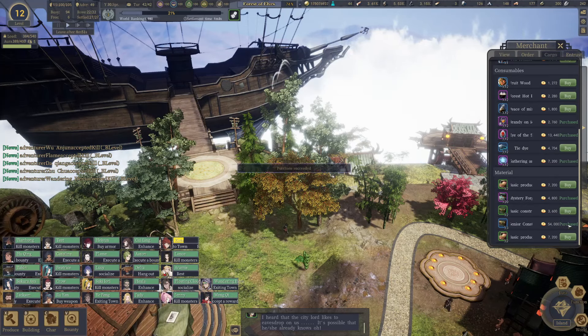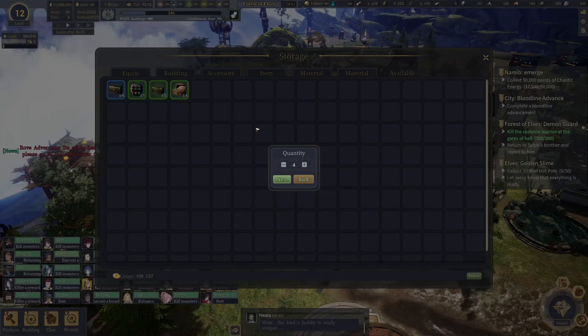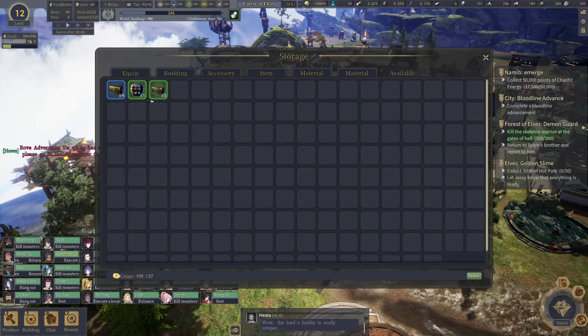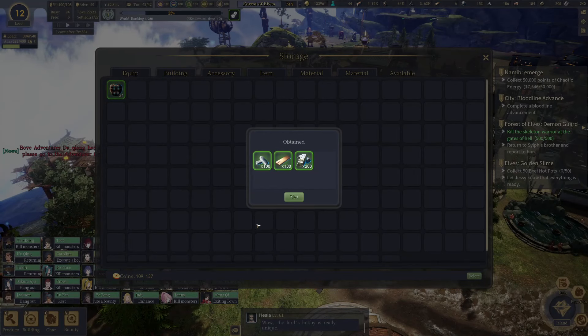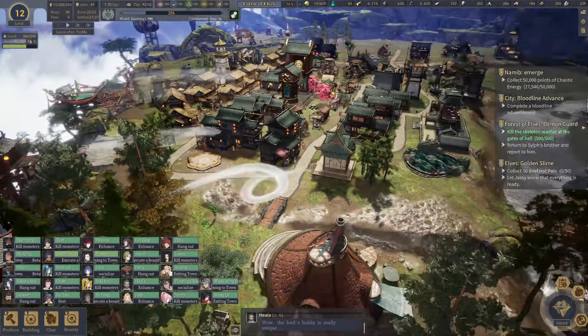I wish I got more epic scrolls off that. But we can work with this — the gold, the agati, that's good. Good crafting material there. It's a little bit of chaos and koji and stuff like that. I need that for sure.